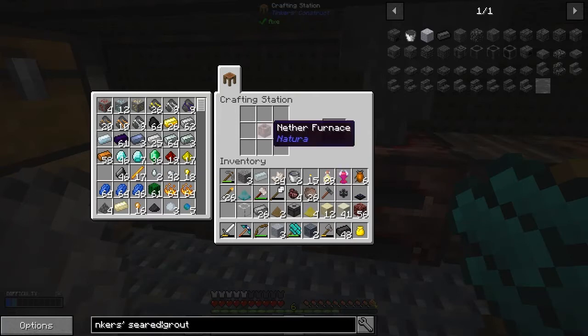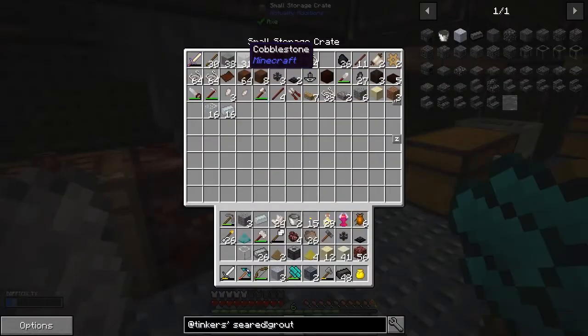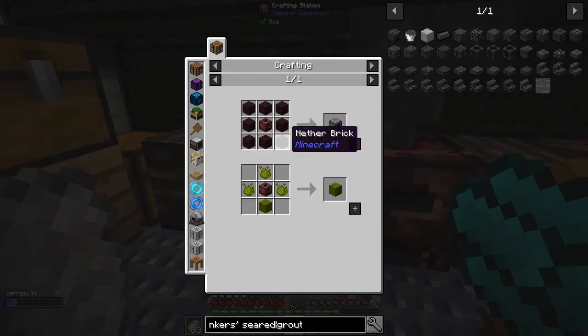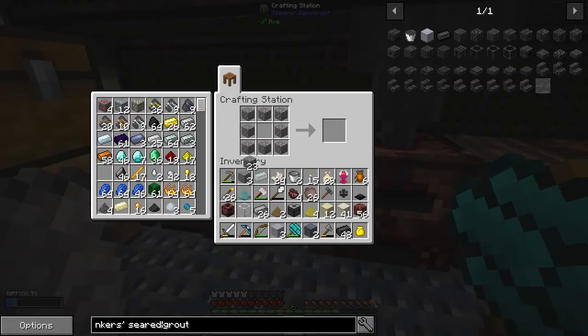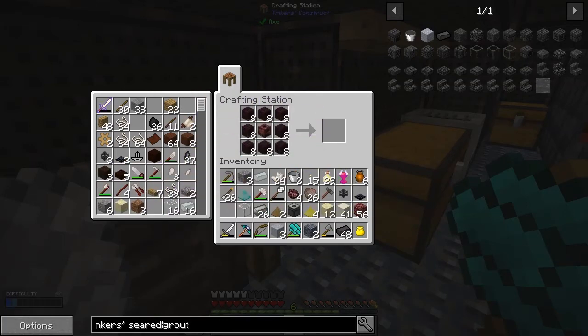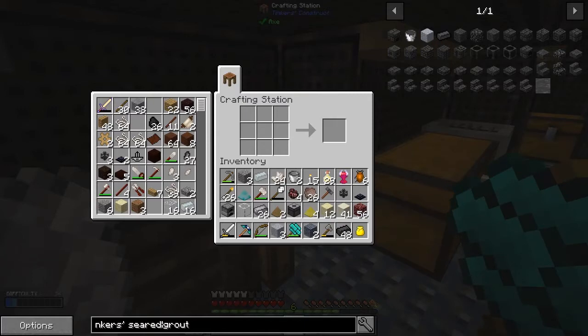Around the furnace we put cobblestones - I think it's cobblestone we put around the furnace. Probably not - let's look at the uses. It might be stone. Ah yes, it's nether bricks. I haven't got nether bricks in this chest but I've got them in the other one - 64. One furnace, fantastic. Actually I'd better do the right thing and double check - we need a seared furnace controller. No wait, it's a smeltery controller I want.